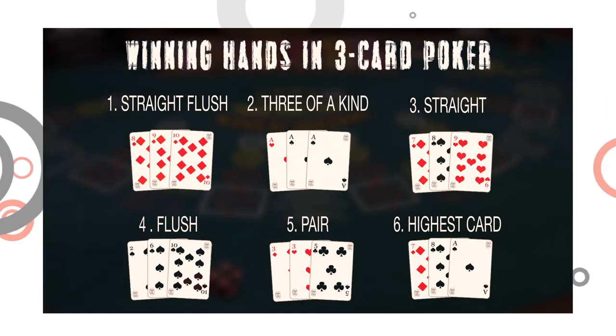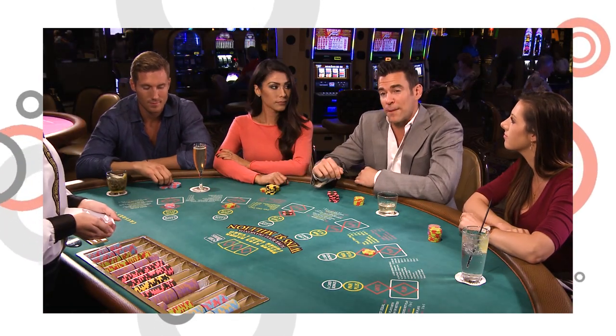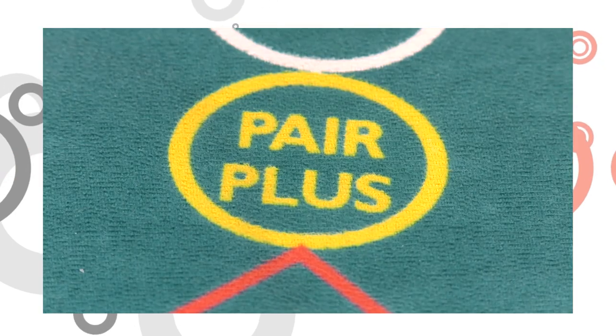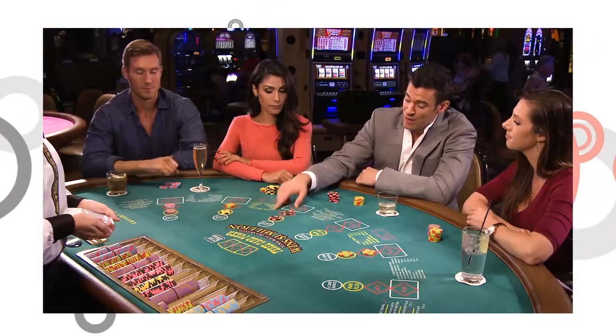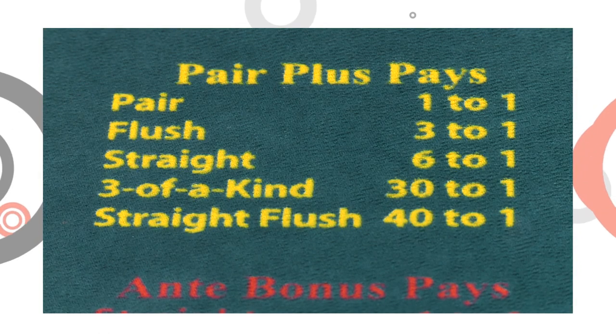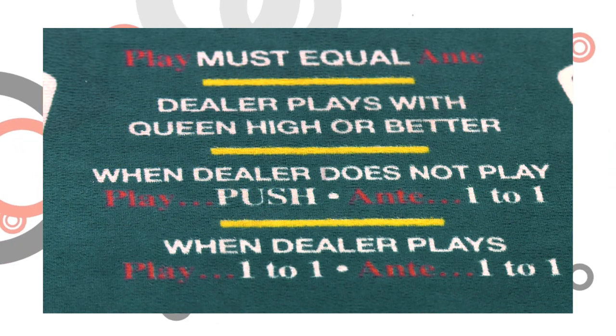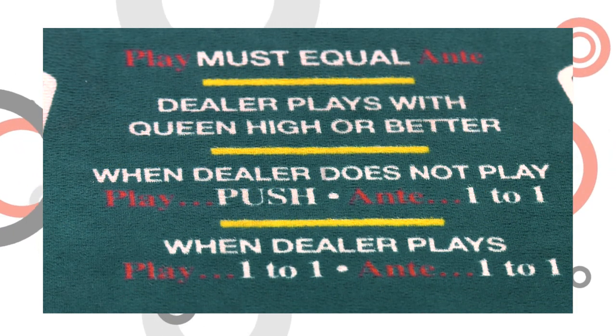Let's play another hand. So we're gonna place our ante-bets first, just like usual, but let's spice it up this time — let's throw on that pair-plus bet. That's an additional bet that qualifies for anything from a pair up to a straight flush. There's a little cheat sheet on the table that'll give you all the details. The best part about the pair-plus bet is that even if the dealer doesn't qualify, you can still win.